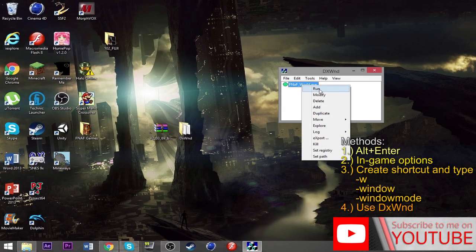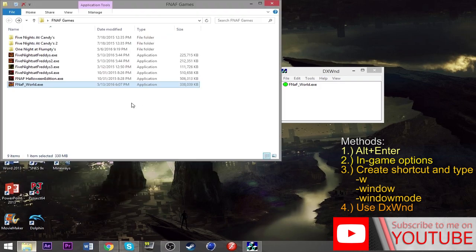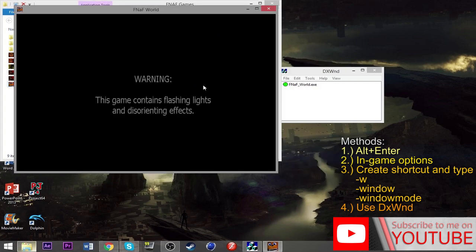You can click Run directly from the software, or go to wherever your game is and open it from there. It should open in a window. There we go — now it starts in windowed mode.